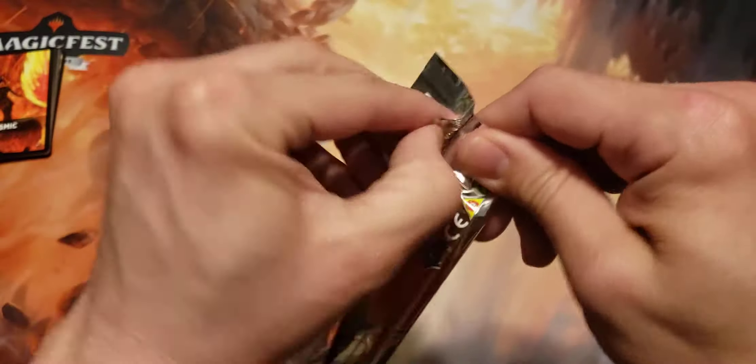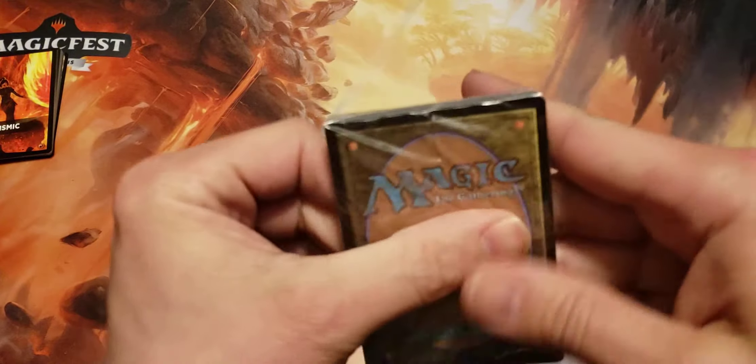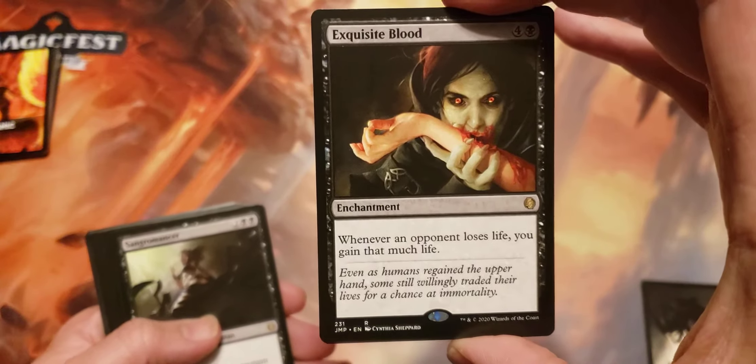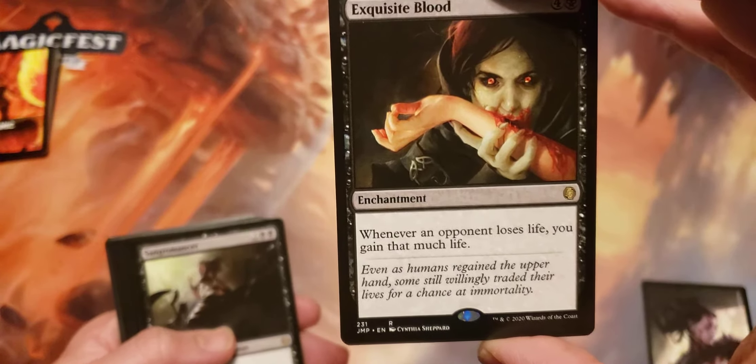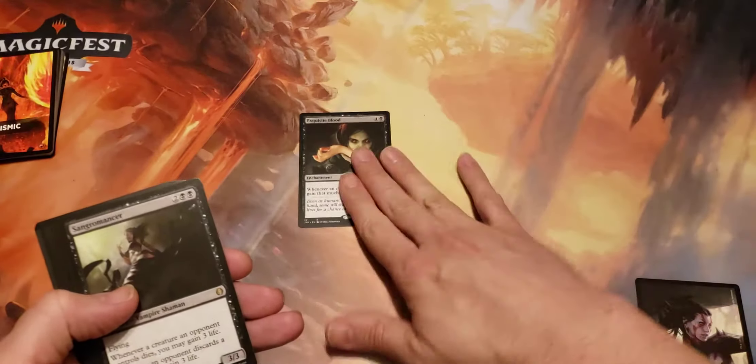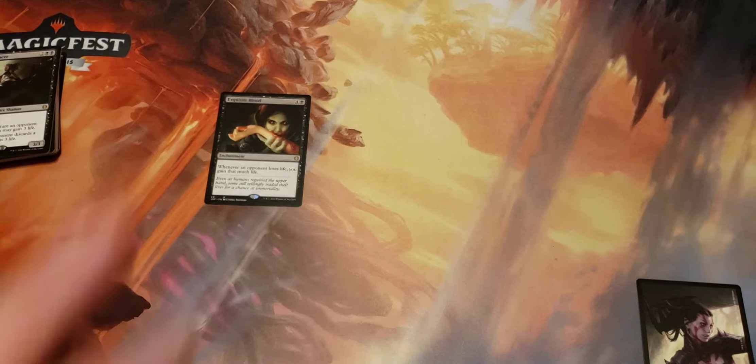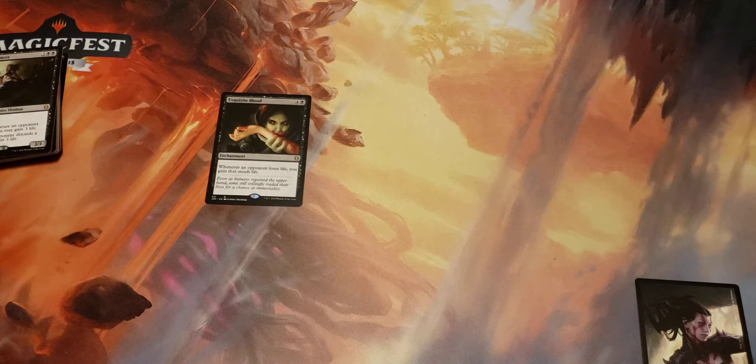Pack number two. Let's see what we can get out of this one — hoping for something good. Vampires pack. I think there's a good card in here. And there it is — Exquisite Blood. That's probably the best hit you can get out of a vampire pack. Whenever an opponent loses life, you gain that much life. Awesome. It's running like 20 bucks, maybe gone down since it got reprinted. Great card — I don't have a copy of it, so it's really awesome to have one now.